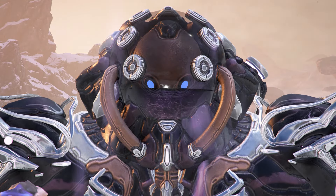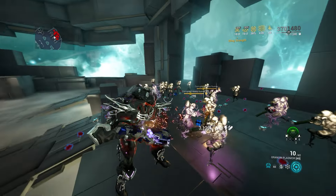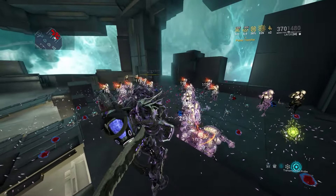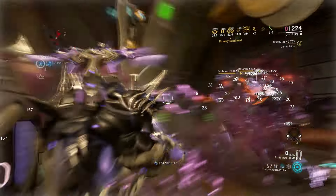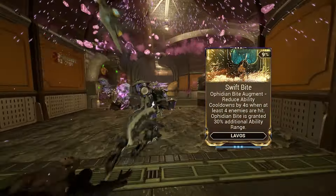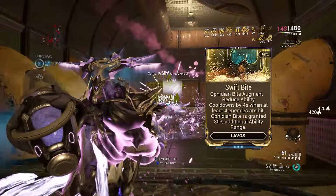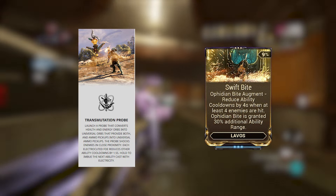The combo is pretty simple: find a group of enemies, cast Decoy, they focus each other and become primed. Then cast your other powers for more elemental effects, then launch Catalyzer. To alleviate the issue of cooldowns on Decoy — since Labo has cooldowns instead of energy — you can run Swift Bite. This augment reduces cooldowns of your powers; use it in conjunction with Transmutation Probe and your powers are on a very low cooldown.